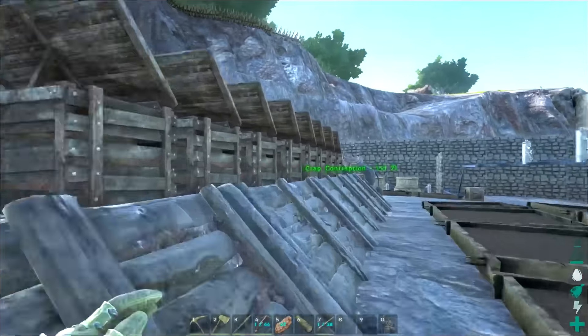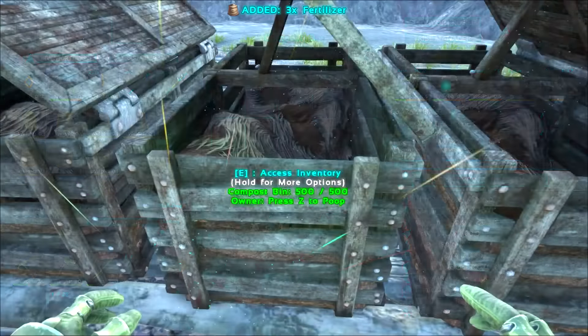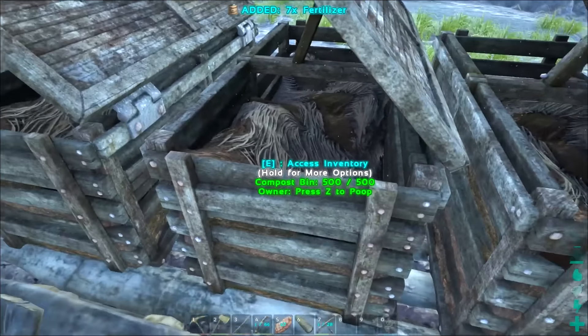What is up, world! It is your friendly neighborhood Sub Gator here hanging out today doing stuff and things. Plant Species X — owner, press Z to poop, targeting players or tamed creatures only, range medium. So cool, man! Check out this little weird hand — it's waving like 'hello, come closer and then I will destroy you.' So it's a thing, we definitely got it.